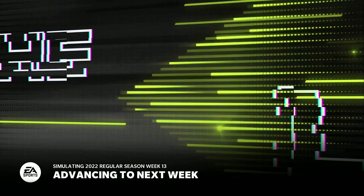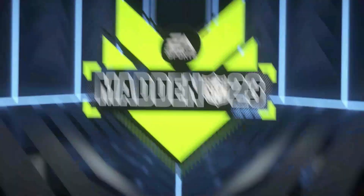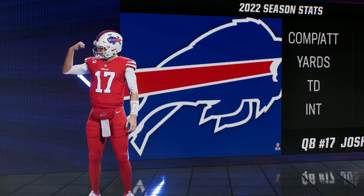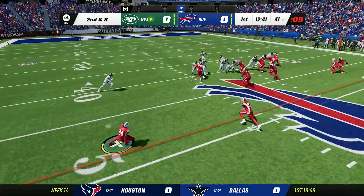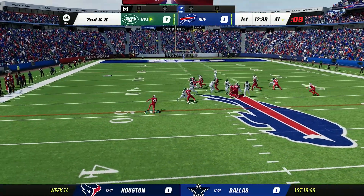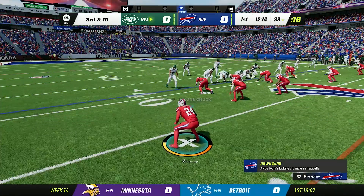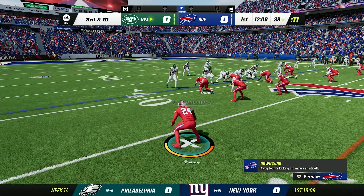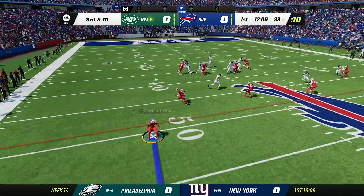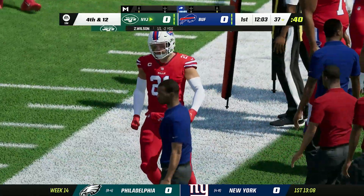I decided to bring out the color rush for this game. That's the way we stop the run right there — Damian Harris running all over us last game was a fluke. That's how we stop the run. All right offense, let's get it going early this time.